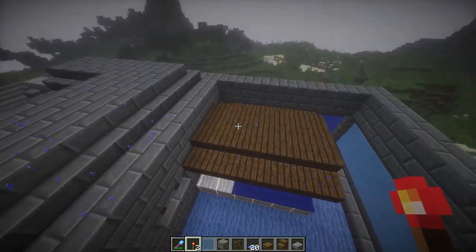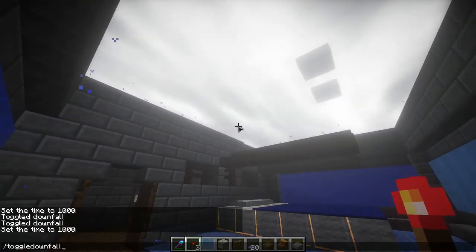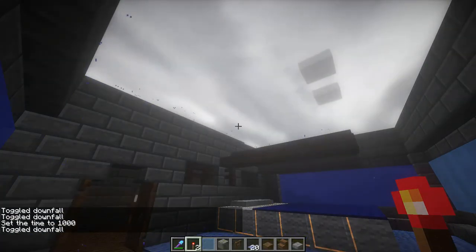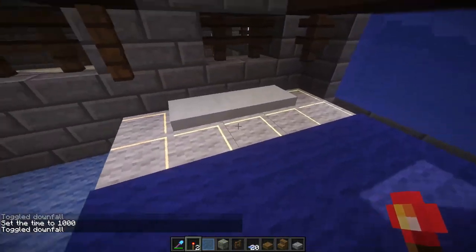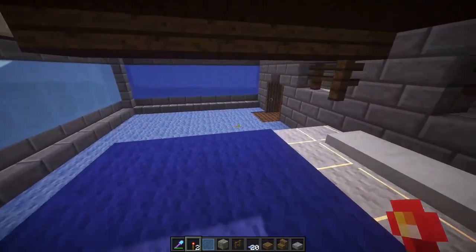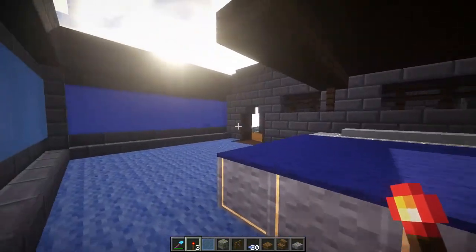I decorated this room a little bit, as you guys can probably see. It doesn't have a roof yet. Let's toggle that downfall — I did it twice. I think it's kind of nice to use a little bit of snow here. I might put some snow right there as well, but I'm not sure. I like it like this, it's kind of nice. It's kind of a big bed. Get this overhang going on.